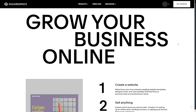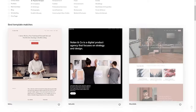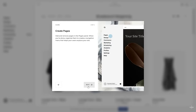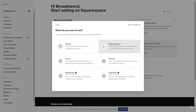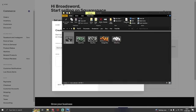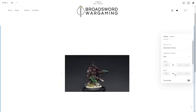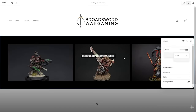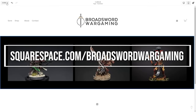Now a quick word from our sponsors, Squarespace. From websites and online stores to marketing tools and analytics, Squarespace is the all-in-one platform — easy to set up with tons of pre-built website templates. You could use this to sell your miniatures or terrain, or make a blog to show off your projects. Check out squarespace.com for a free trial, and when you're ready to launch, go to squarespace.com/broadswordwargaming to save 10% off your first purchase of a website or domain.